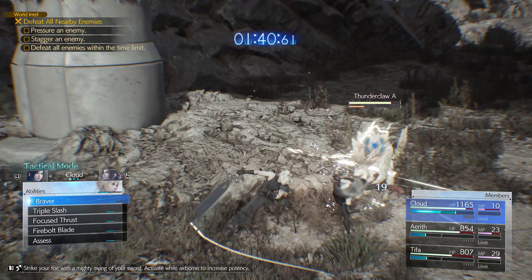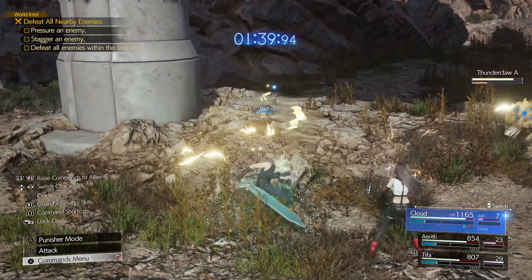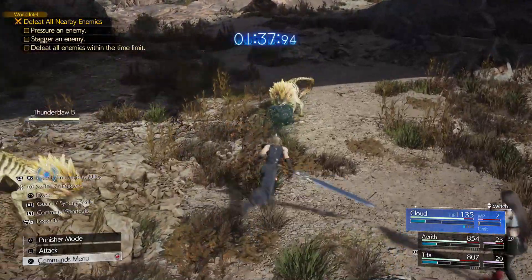Then don't let up and you will stagger it, and then quickly defeat it and the other two. Keep using Bio as that's a guaranteed stagger.